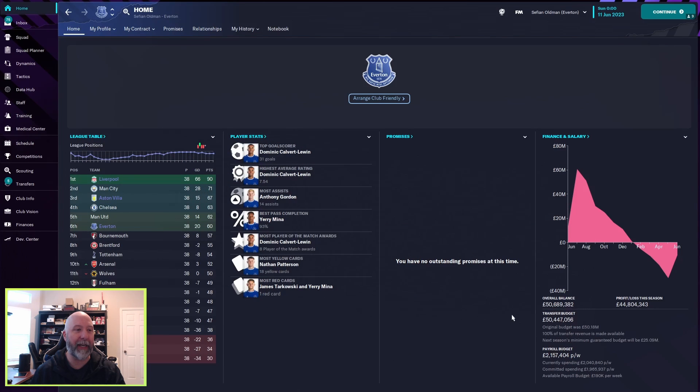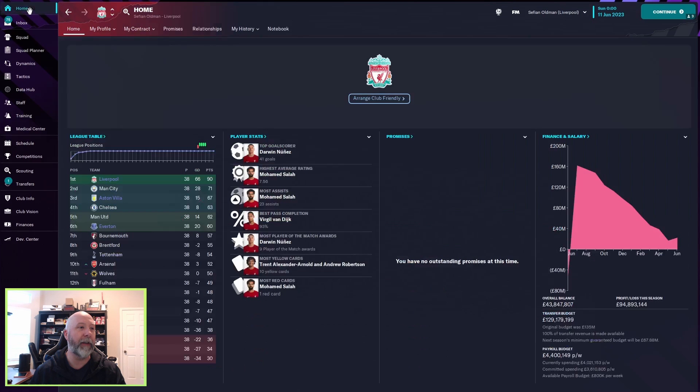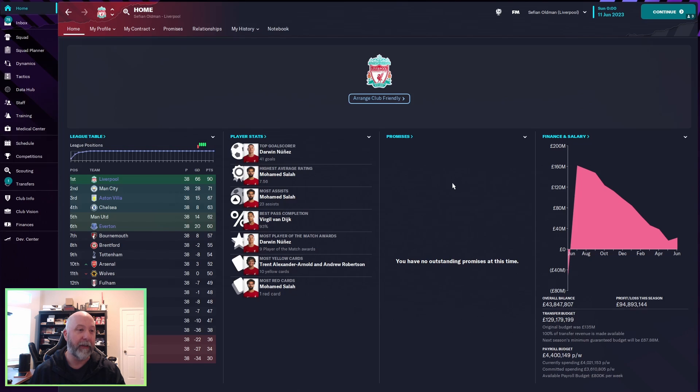Most player of the match awards: Calvert-Lewin with 8 for Everton, Danny Ings with 7, and Darwin Nunez with 6. Looking at overall team stats: Calvert-Lewin with 31 goals overall — not bad especially since Everton were knocked out so early in the Carabao Cup. His highest average rating is 7.54, and Anthony Gordon tops assists with 14. For Aston Villa: Danny Ings with 24 goals overall, Leon Bailey with a 7.14 average rating, Ollie Watkins with 11 assists, and Danny Ings with 8 player of the match awards. For Liverpool: Darwin Nunez with 41 goals overall, Mohamed Salah with a 7.56 average rating, Salah with 23 assists, and Darwin Nunez with 9 player of the match awards.